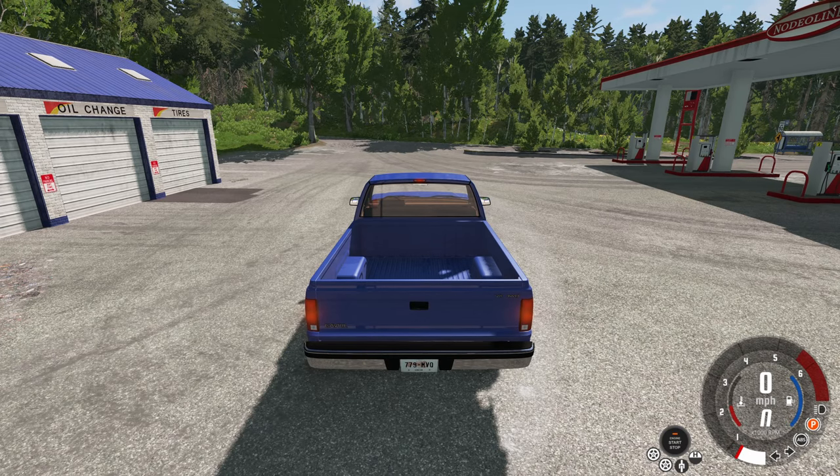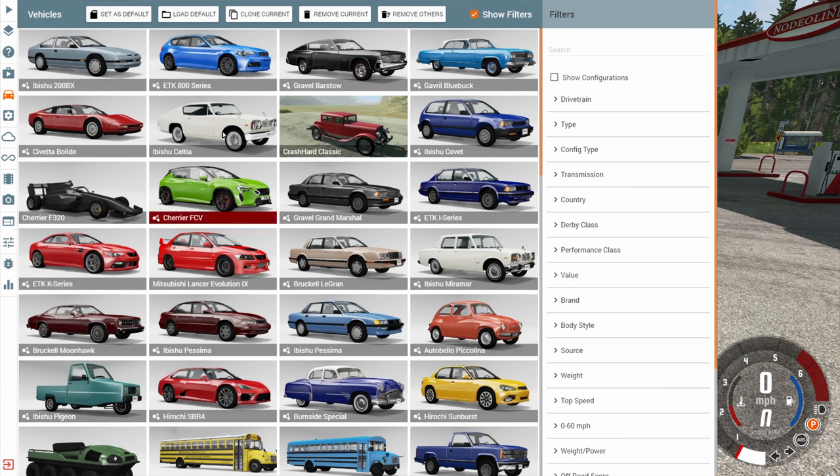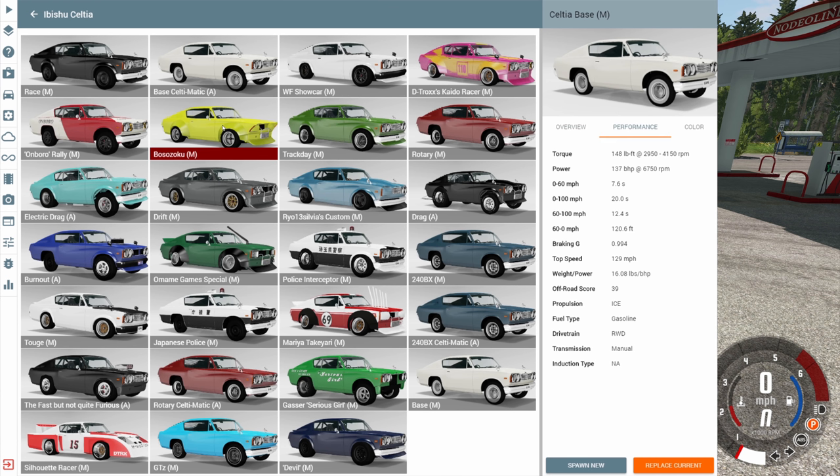Hey, this is YBR with BeamNG Drive and today we're going to be taking a look at a mod called the Ibishu Celtia. Right off the bat I have one major complaint: the order of these vehicles is all over the place, so whenever I want to find a certain one it's probably going to take me a while. For example, the very first one is race, then base, then show car, and then another base one — they're just all over the place.